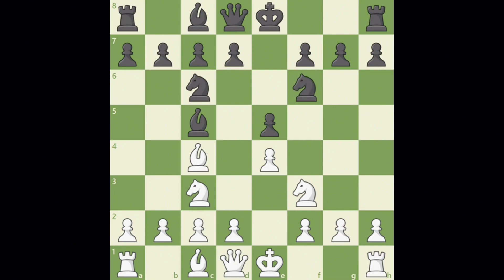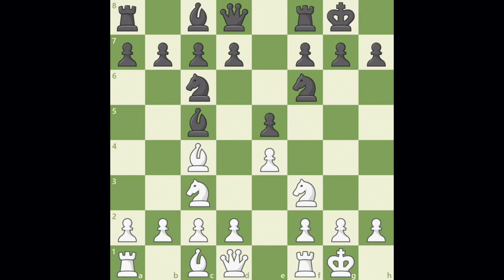Third is to get your king to safety by castling, so the king is not exposed to the dangers of the battle in the center. All of your opening moves should support these goals. Now it's your turn to practice making great opening moves.